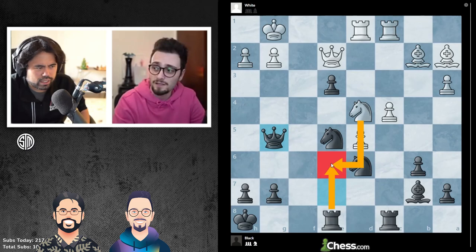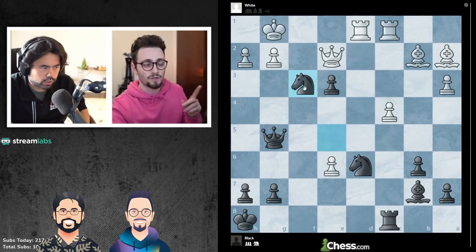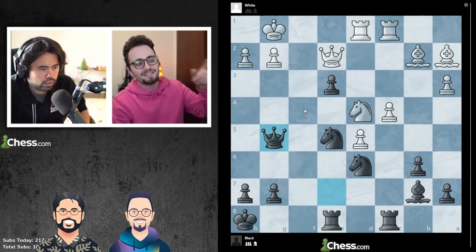Queen g5? I thought just knight e6 — oh, I guess knight e6 you can take? And you have bishop f3. So wait, correct me if I'm wrong: knight e6, rook e6 takes knight f3, knight f3, queen f4. And then queen f4 — that also actually looks really quite good.